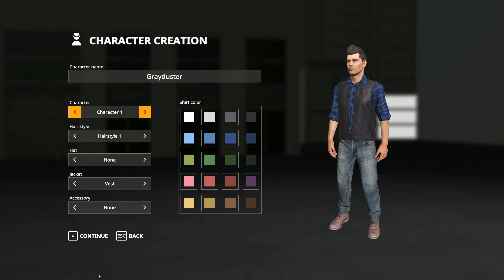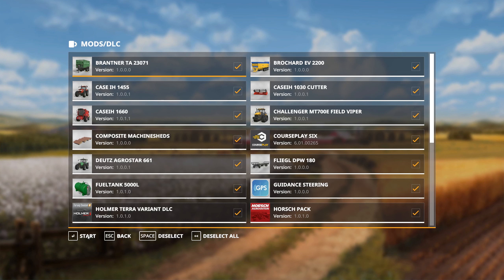Felsbrunn has some nice straightforward fields to plan out with on the automation side of things. Let's continue. Here you see my mod screen. The important mods that we're going to be using — the only things that really matter are CoursePlay 6 and Guidance Steering. Links down below in the description for where to grab them from, and you can then install them in your game.